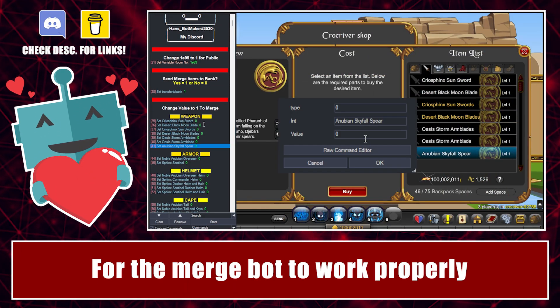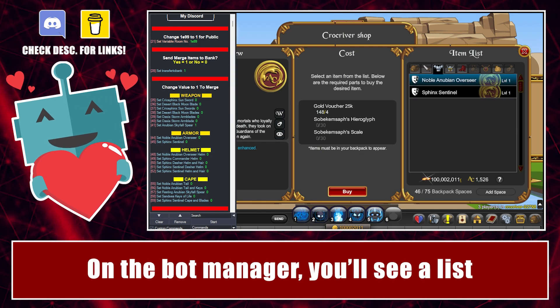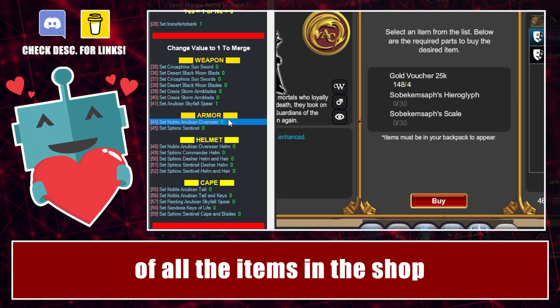Hello! For the Merge Bot to work properly, you have to do this. On the Bot Manager, you'll see a list of all the items in the shop.